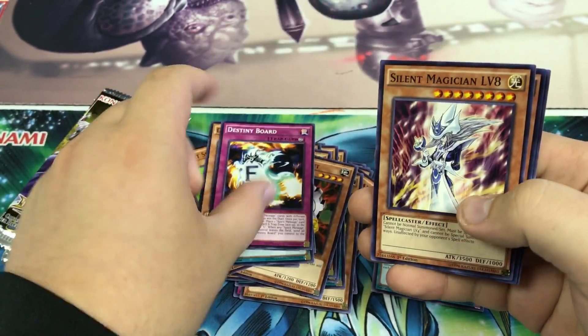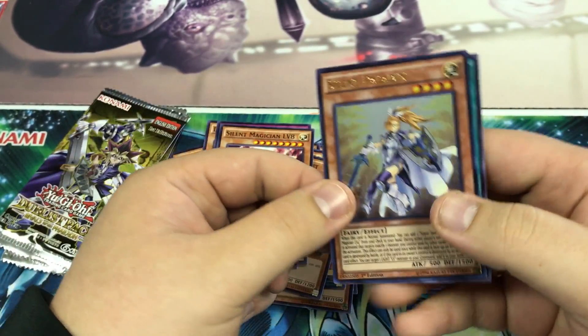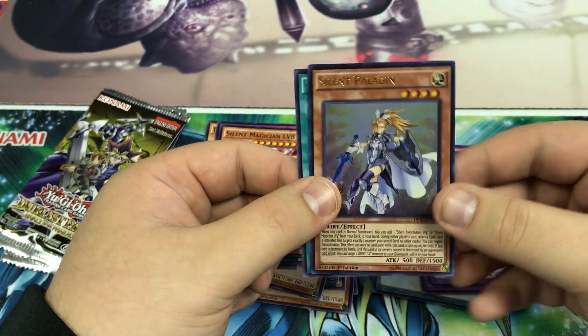Sixth pack: Dark Necrofear, Destiny Dwarf, Silent Magician Level 8, we have a Silent Paladin — that's an Ultra Rare, very nice — and another Fiend Sanctuary.